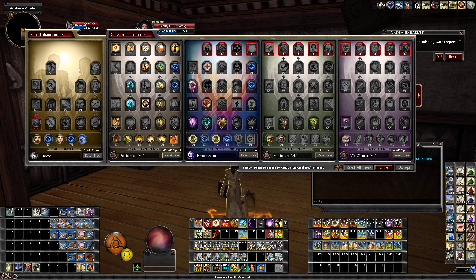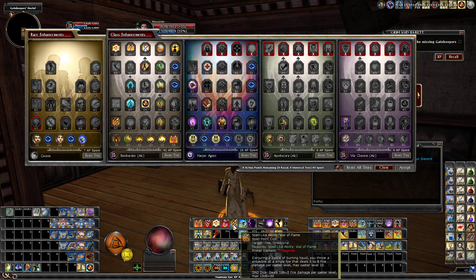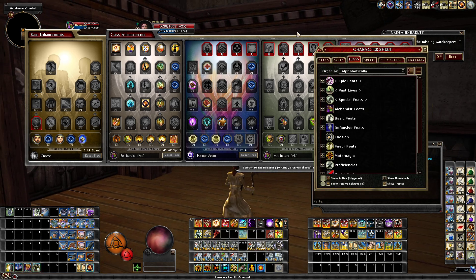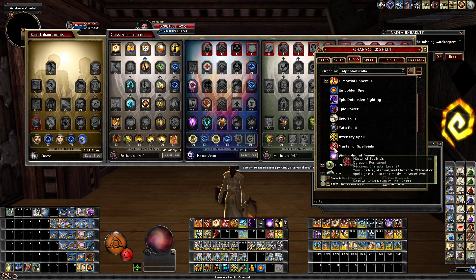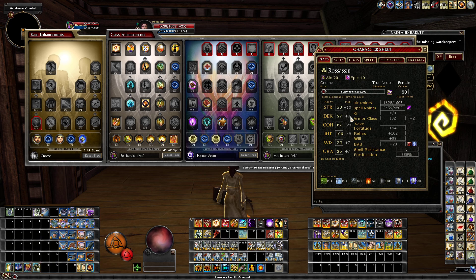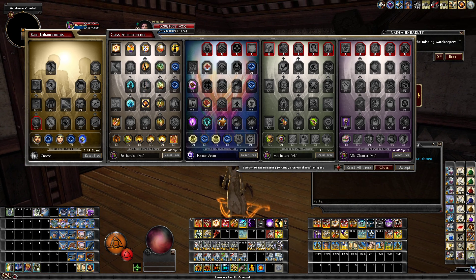Multi Vial and SLA — you get Fiery Obliteration as an SLA, and then the normal Multi Vial. All of those get plus 10 to their max caster level when you get Master of Spell Vials. Multi Vial, Spell Vial, Elemental Obliteration — yes, plus 10 to their max caster levels. That's a lot of extra caster levels — you're going to be doing some major damage.